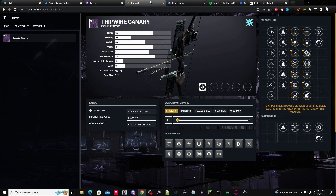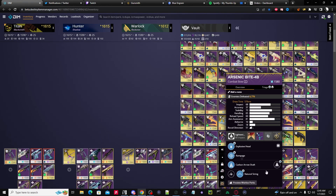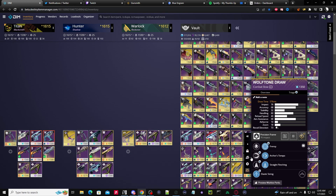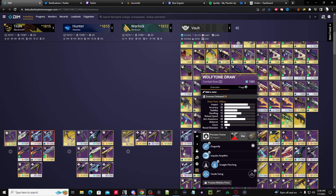You can put Explosive Head together with Archer's Tempo. Some people say this reminded them of the Arsenic Bite, but you have to remember that Arsenic Bite actually has the power to give you Rampage and Explosive Head. I kept another arc one that had Archer's Tempo and Frenzy, and then I had Wolf Tone which came with Impulse and Dragonfly.